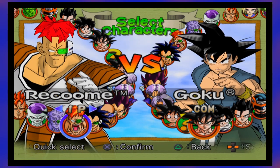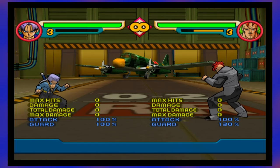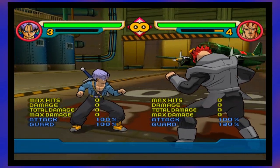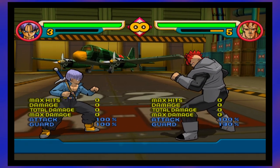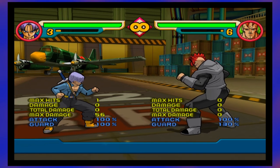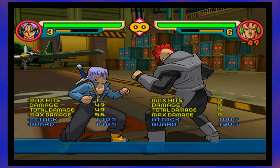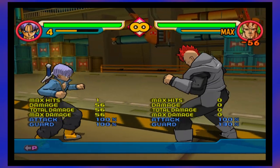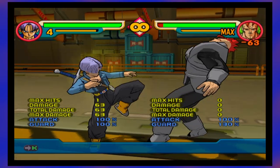Now that we've taken a look at dueling, let's head to practice mode to understand the game better. Left on the D-pad will move you back, while right will move you forward — these can be flipped depending on where your opponent is. Press X and up or X and down to shift. Double tap left or right to dash forward or skip backwards. Basic punches: punch, punch, punch. Now let's do a kick: kick, kick, kick. You can angle these punches and kicks too — it's different from a regular punch or kick.